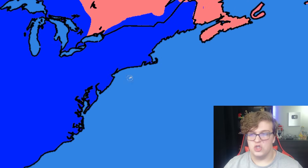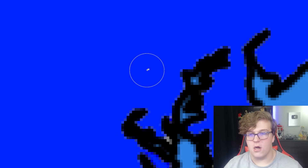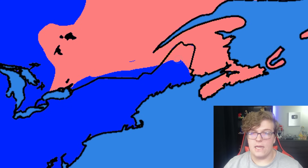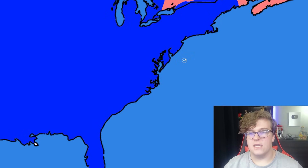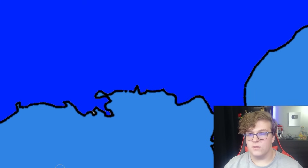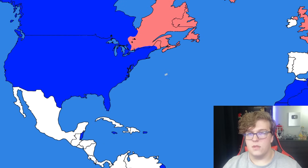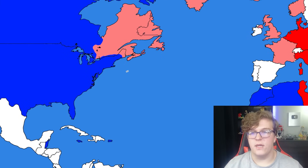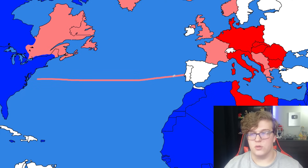FDR dies from polio. Harry Truman steps in — but the US is losing more land and the Nazis are in Maine. Truman resigns, and the next president becomes Sam Rayburn, the Speaker of the House, a Democrat from Texas who was one of the most influential speakers in history, holding office from 1940 to 1947. With his newfound power, he declares the Manhattan Project a success. Without even testing it, they load the bomb onto a plane.